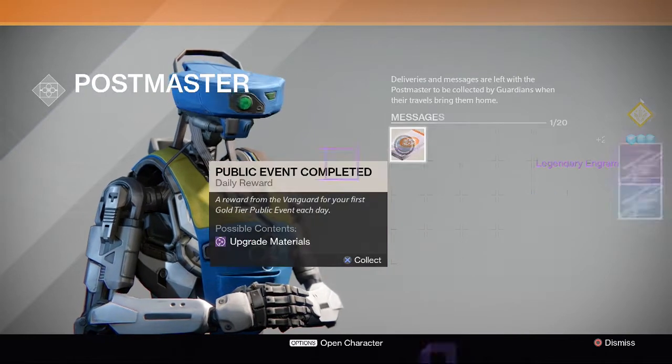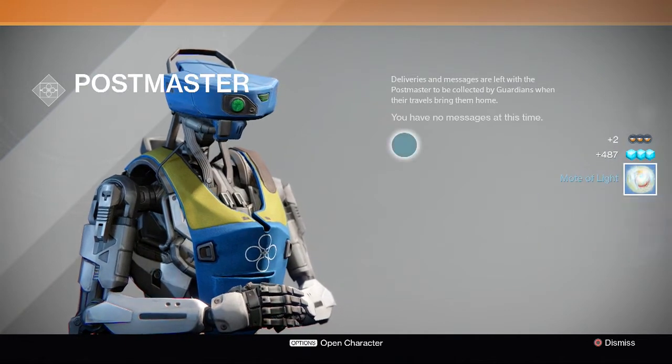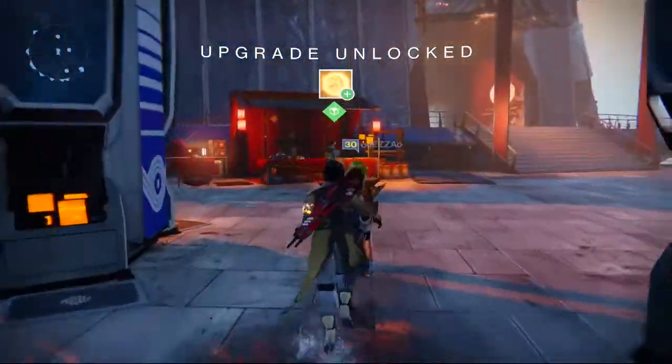So let's start off with the Cryptarch. We have a Legendary Engram - nice. And we have Motes of Light and quite a lot of glimmer. Let's go quickly see what this Legendary Engram decrypts into.